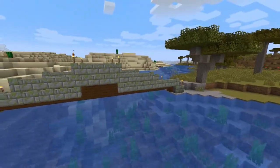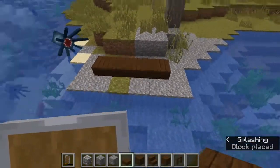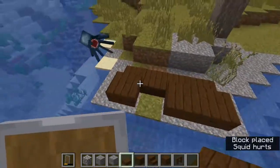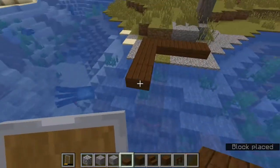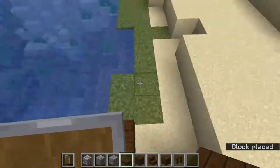What I'm doing is just laying down how wide I want my bridge to be. I basically just make it as wide as I want and then start working towards building it across the bottom of the large body of water to the other side.